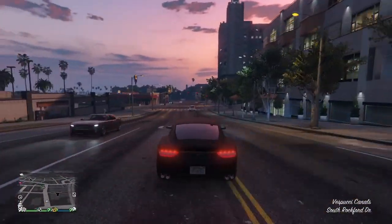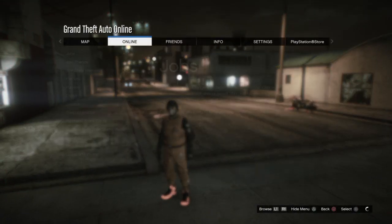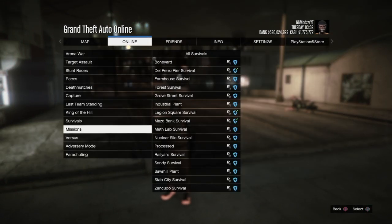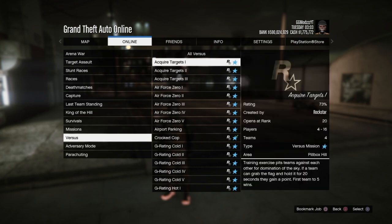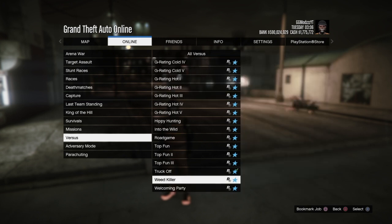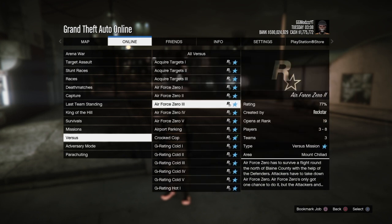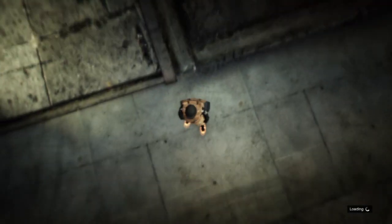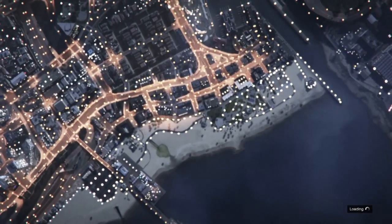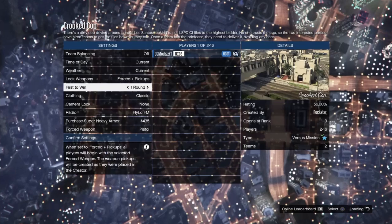For the first step of this glitch, what you guys want to do is bring up your pause menu, go to online jobs, and go down to versus. Now you want to either start up cricket cup or track off — I'm just going to go ahead and start up cricket cup.